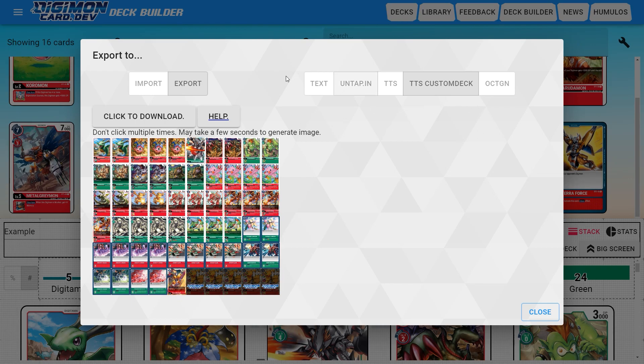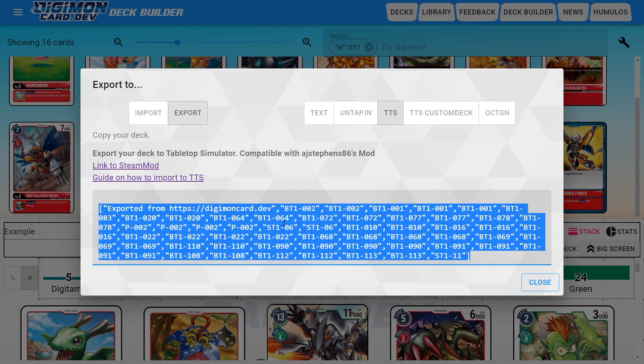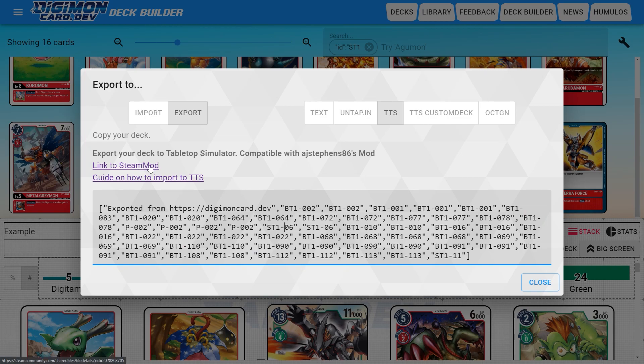I'm going to show you the regular Tabletop Simulator export, because there's a Steam mod that specifically works with this type of export using DigimonCard.dev. You'll see all this text right here — what we're going to do is copy all that text and save it for later. We can see a link to the Steam mod and a guide on how to import to TTS. If you have Tabletop Simulator on Steam, you can use that link to add the mod. Once you have the mod installed, we're good to go to Tabletop Simulator and paste this information in to import our deck.